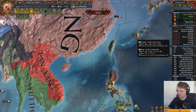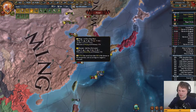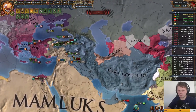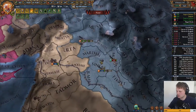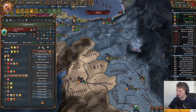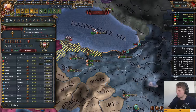We have to be careful because we are fighting Ming, and Ming has a lot of troops. Luckily for us they're not moving towards us, but if we can harm Ming in some way that would be great. Their military tech is 25, we're on 26 currently, so that doesn't help us that much.